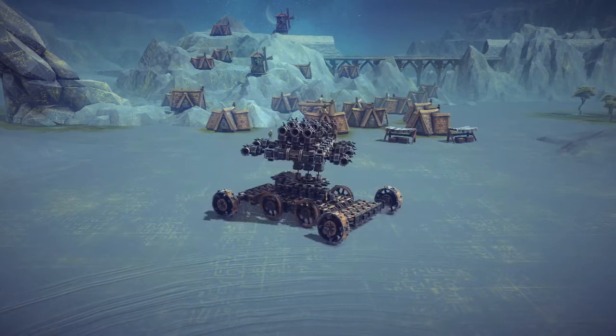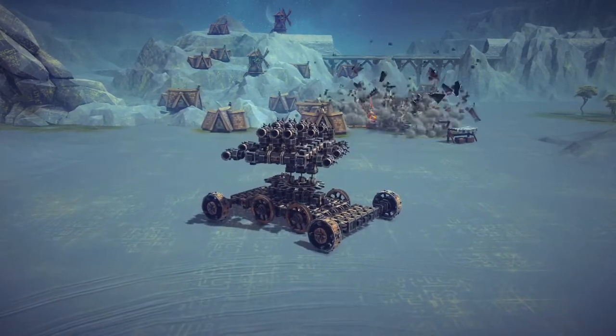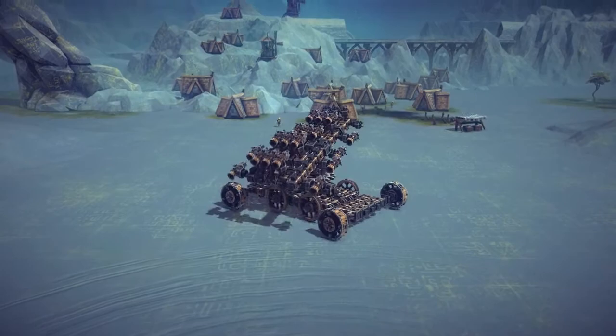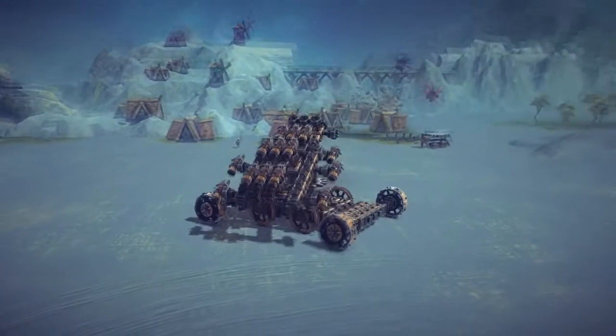We'll just go ahead and shoot one at this little village here and see how that does. That actually just kind of went all the way through the houses — and they're actually fireworks too. You can also tilt them up and down, so you can tilt them way up like that and shoot those off as well, and they'll go a lot higher. Of course they're probably still fireworks — beautiful.